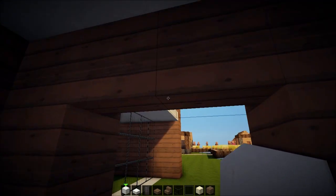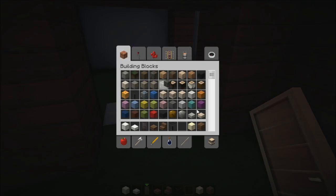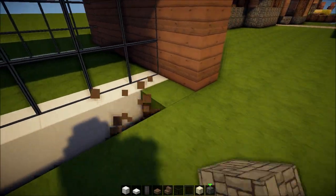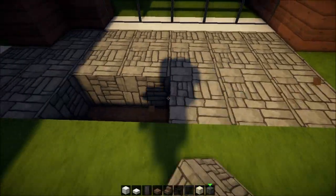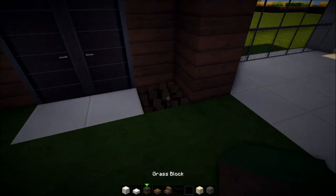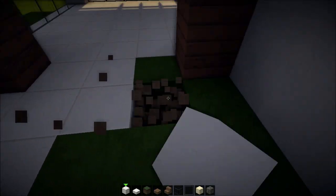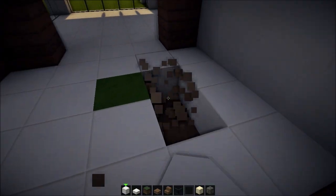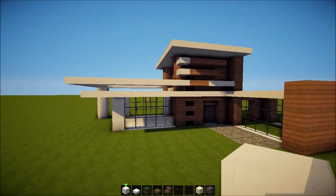Let me see where that comes out. The doors will be coming here, so — ooh cobblestone on the outside, and this will be a little pool area back here. It's gonna be like a tiny pool, maybe two blocks wide. Two blocks wide is like a swimming lane — you know those lanes in swimming pools? Give me help in the comment section — is it called a swimming lane?